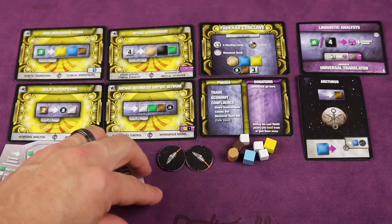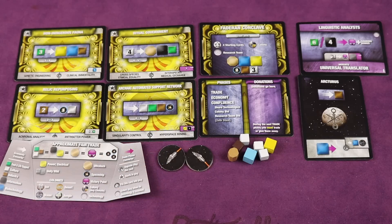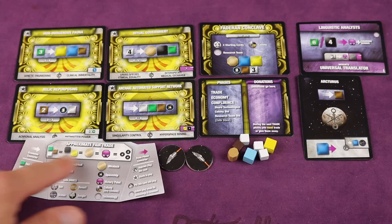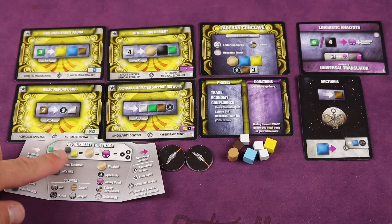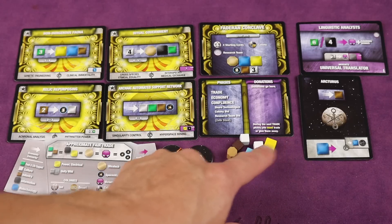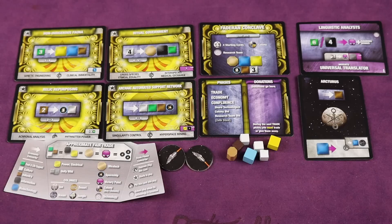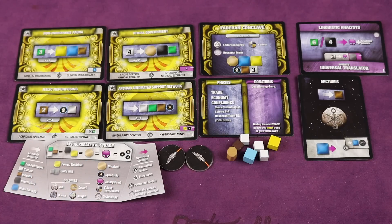There are different types and colors of cubes — small ones, large ones, and special things like ultra tech. A player aid shield shows you what these different things are and their approximate value. For example, three small cubes equal two large cubes, which also equals one of these special ones, which is roughly equivalent to a point. So this approximate fair trade shows you the average value of resources.